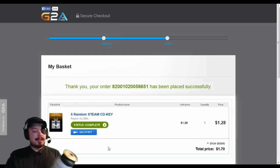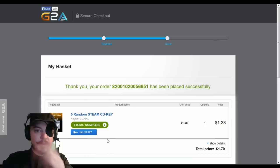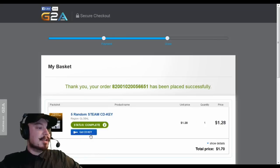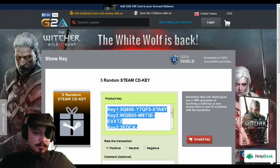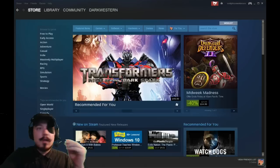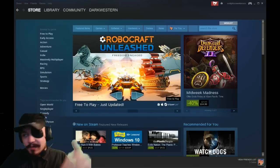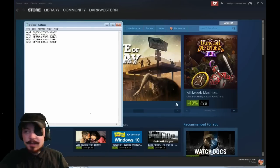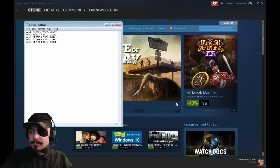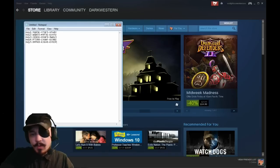That is an entire 24-ounce can — done! Now that we are sufficiently drunker, let's reveal the CD keys. Thankfully they don't show what the codes are. All right, so we're back on Steam and we're going to reference the notepad document and enter these in one by one to see what we got.